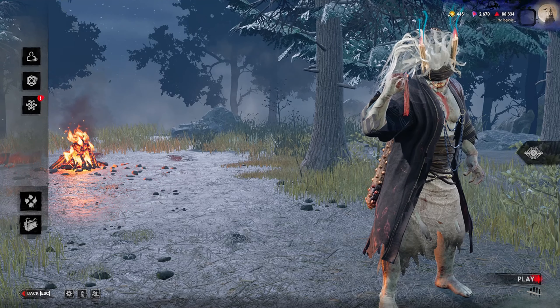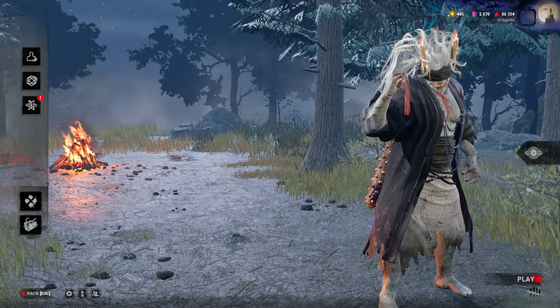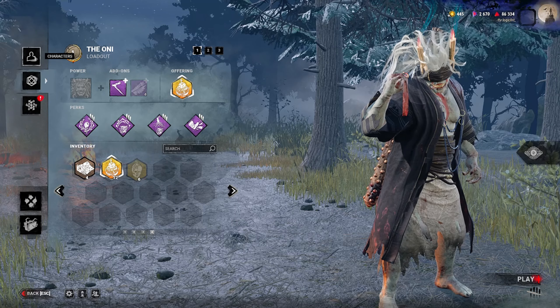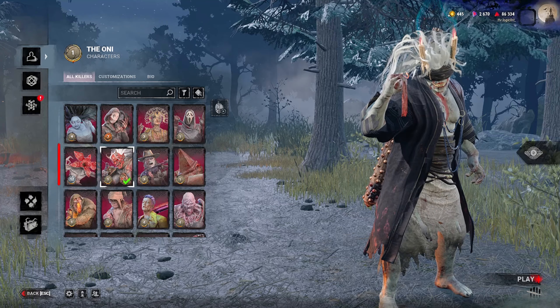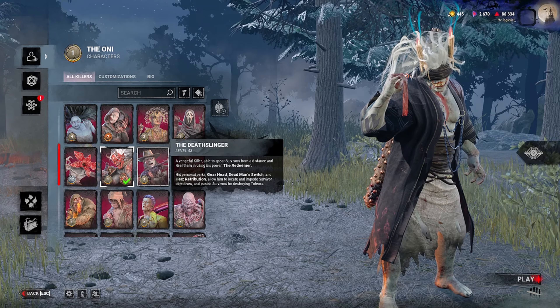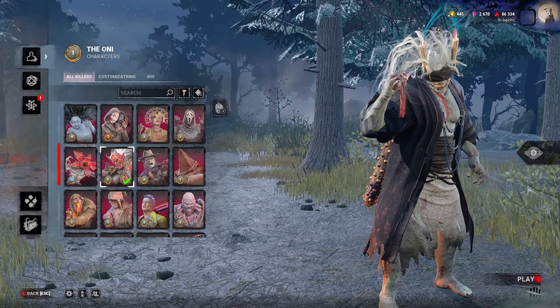Getting the eruption value plus Brutal Strength — that's kind of what matters. Grim Embrace and Corrupt just kind of happen while you play. If you haven't seen the other ones already, go check out all the other killers from Trapper to Oni I've done so far. Tomorrow's video is going to be Death Slinger — that'll be a good one, and I'll see you guys in that one.